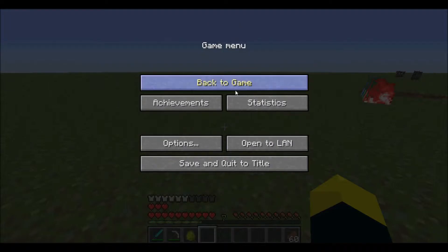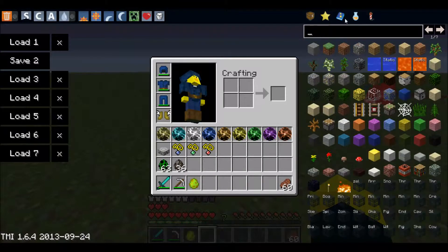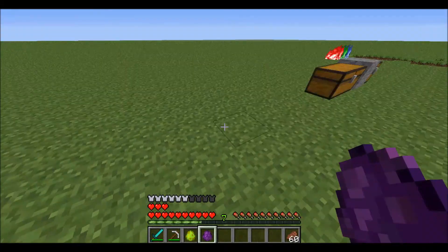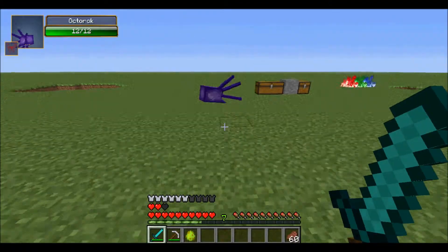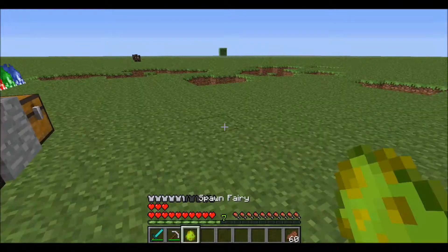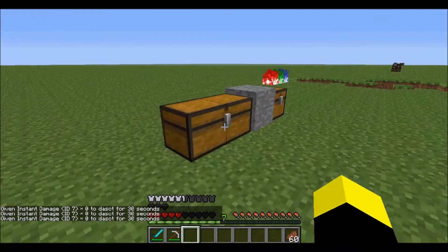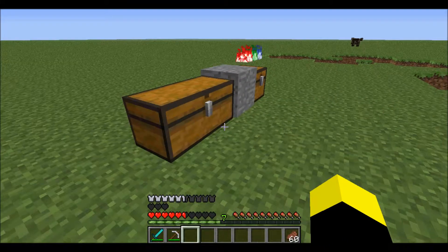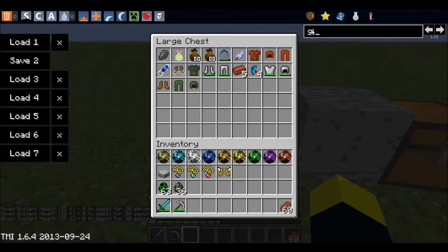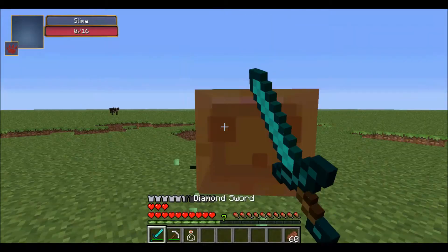There are two mobs in this mod: the fairy and the Octorok. The Octorok will attack you — these appear in the Zelda games in red and can move around. It throws things at you. When you kill it, it gives you ink sacs like a normal squid, except it's hostile.